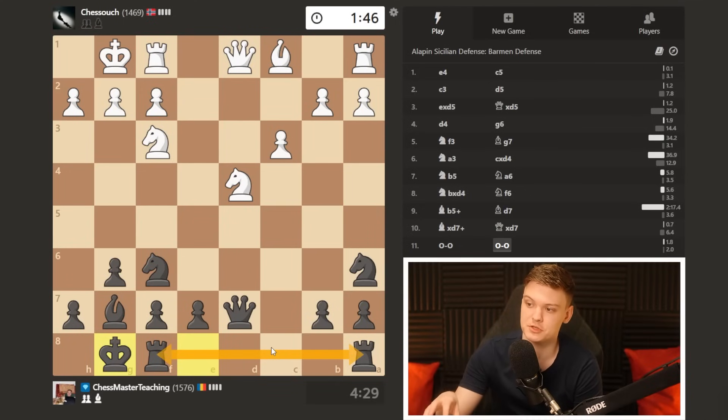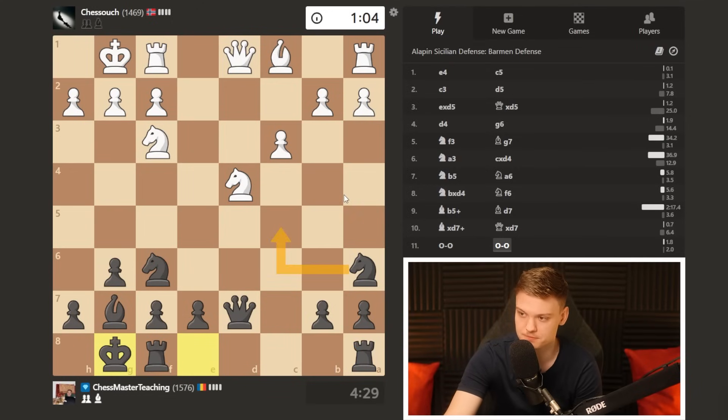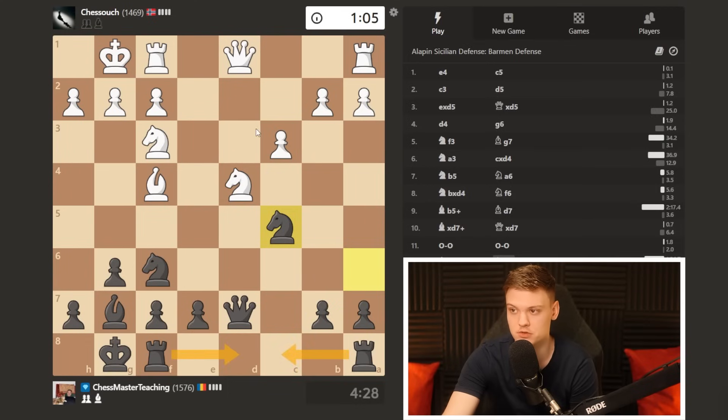In general, first you see whether there is any immediate win — nothing. Against the Alapin, since it's very solid, you need to ask yourself how can I improve my position? Ideally you want to have a pawn break in mind. We can still improve our pieces — the knight is simply going to go to c5. This is the worst placed piece at the moment, so I think I can start with it. Then we need to bring the rooks onto the open files, and once we do this, we look for pawn breaks.